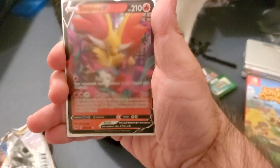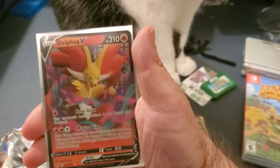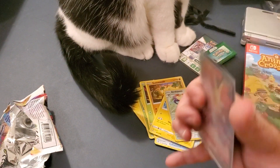Alright, so here's the Delphox V card — looks really cool. Hey Casper, you like this card? I think he does.